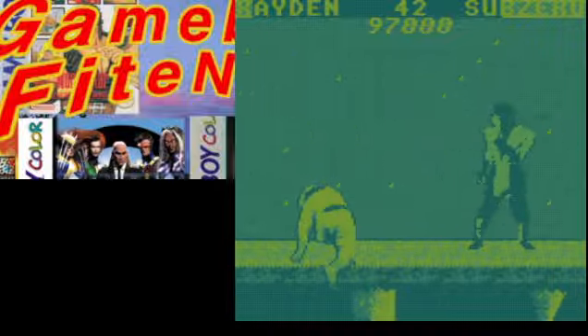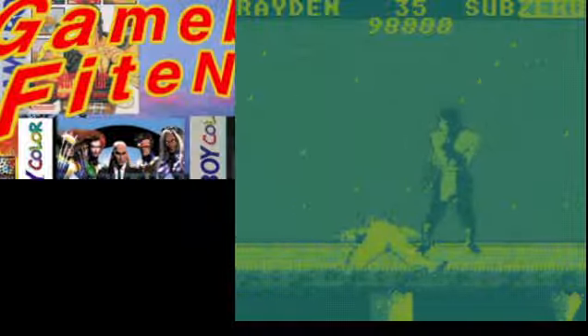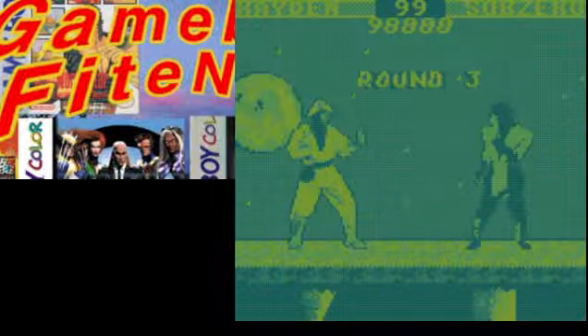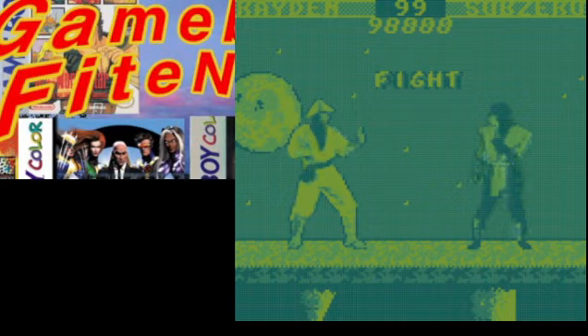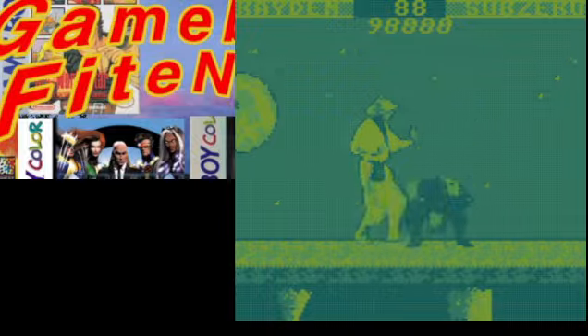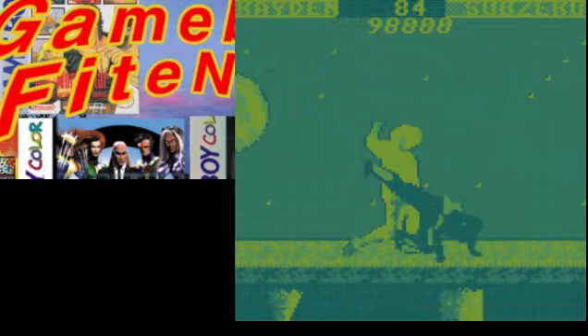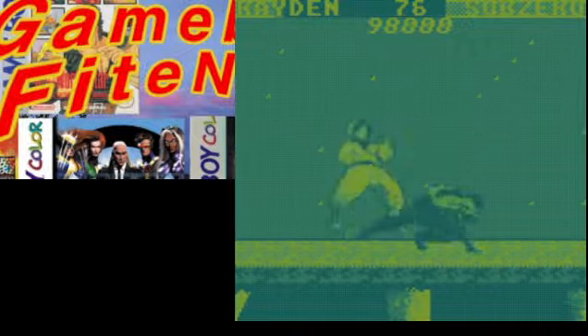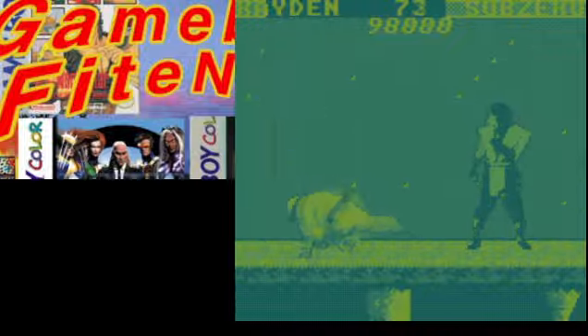Okay, so leg sweep is back and A — there we go. And uppercut is down and B. So the controls work, controls are fun. I'm probably gonna spam leg sweeps now that I figured that out. I don't think there's any way to block.